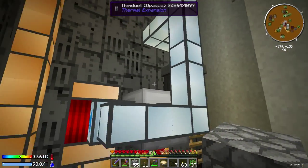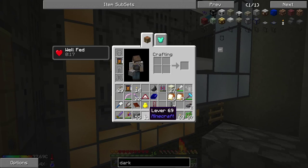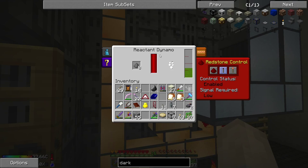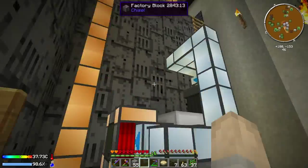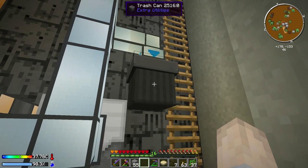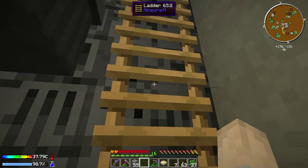Any items should come out into this item duct. I've whitelisted this guy here so that it only takes gunpowder and puts that into the reactant dynamo. Also mob essence will go into the reactant dynamo, and any extra mob essence should go up this pipe here. Any extra items will go into this trash can and just get deleted. Basically a trash can - anything that goes in there will just get deleted forever. So watch out you don't put anything valuable in that.